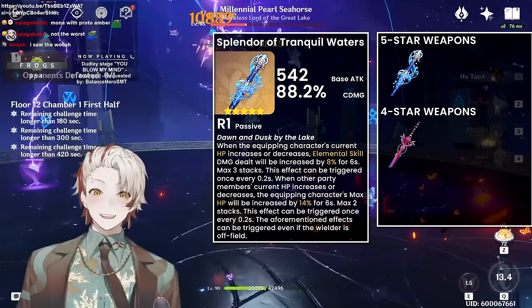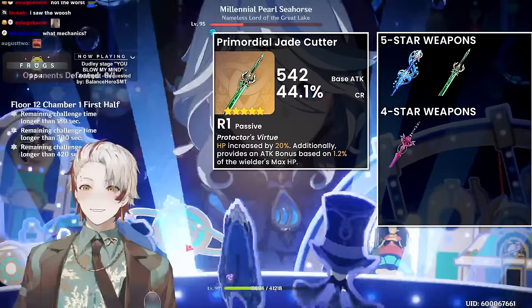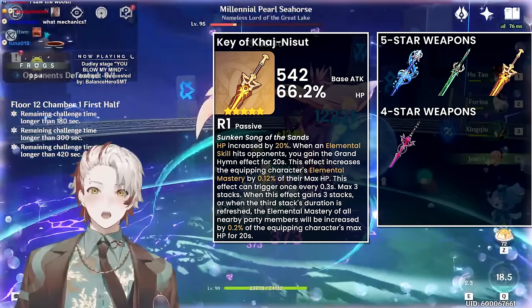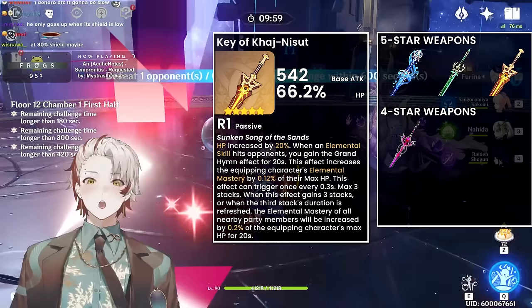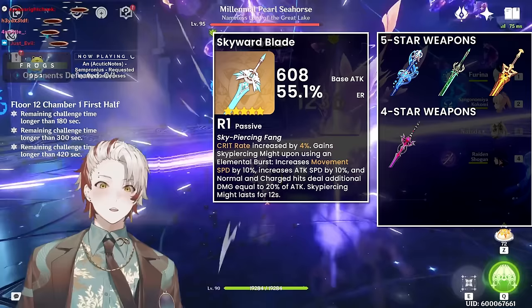For this reason, most 5-star crit stat sticks are just okay — Lofty, Haran, and Mistsplitter fall in this category. Jade Cutter is slightly better because high crit rate is easy to build with and it also has an HP passive. Nilou's signature Key of Khaj-Nisut is very similar to Furina's signature — it's better if your team setup is optimal, specifically if the team uses elemental mastery and Furina herself has sufficient Energy Recharge. For Skyward Blade, yes it has recharge but no other useful stat, so it's not recommended.